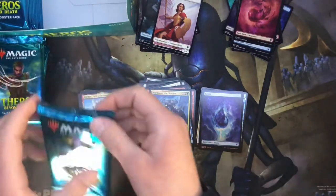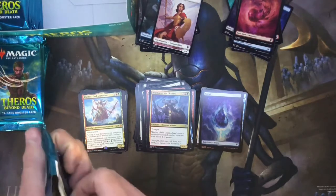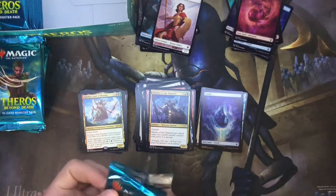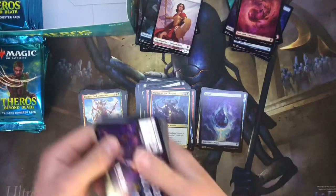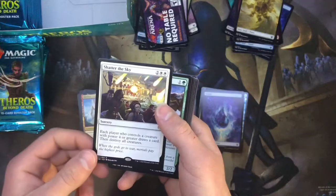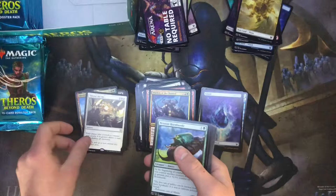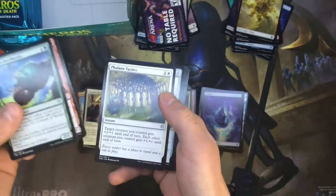My favorite card from this set so far — honestly I can't even think of the name of it. I don't really care for the planeswalkers as much in this one. There is a hydra I was really looking forward to. We got Shatter the Sky — it's a really good board wipe. Each player who controls a creature with power 4 or greater draws a card, then you destroy all creatures regardless. Nesting Hornbeetle, Heroes of the Revel, and Phalanx Tactics.